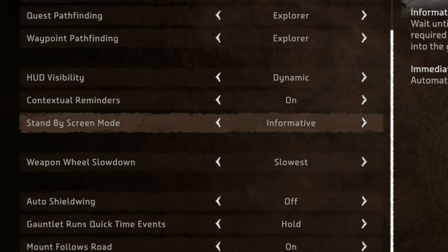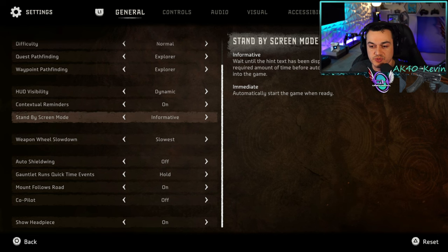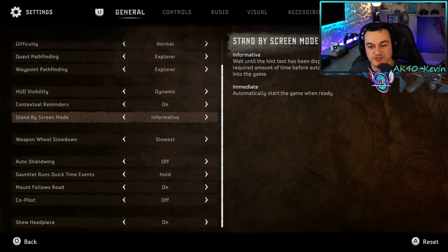During load screens, you have to press the cross button to skip past a tip and start the game. If you have it on immediate, as soon as the game loads — which, by the way, the SSD on a PlayStation 5 loads this game in mere seconds, like three to five seconds — I like to leave it on informative so I can press cross to jump into the game when I'm ready.